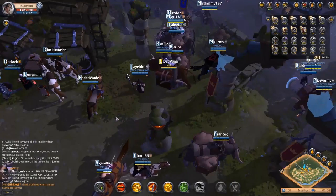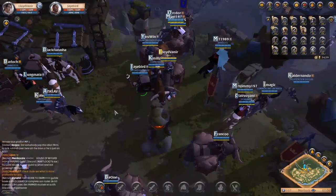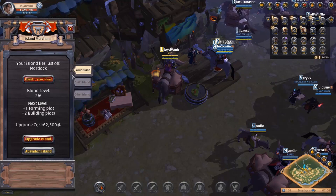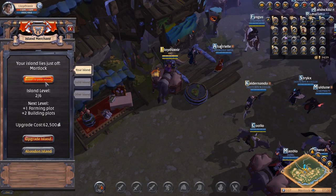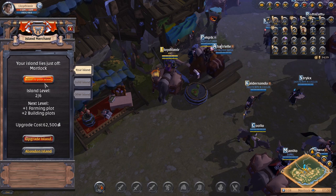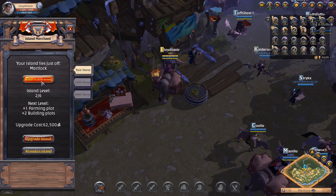When you get to the nearest city, look for the gold mountain — that's exactly where you want to go. I already purchased an island so that option is not available for me, but you'll hit that and it's going to ask you. I think you get your first island for 12,500 silver. You purchase the island, wait two minutes, then you travel to your island.